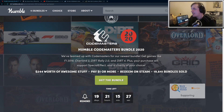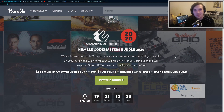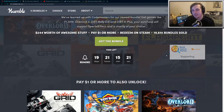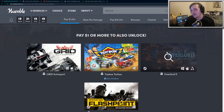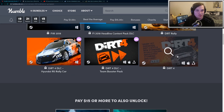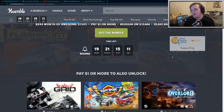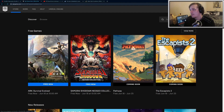Hey guys, today I want to go over a couple new things and some deals. First off, the Humble Codemasters Bundle was released — this is kind of a repeat bundle, they keep releasing Codemasters bundles. It's basically just a bunch of racing games and so forth. I'll go over a couple of the games but I'm not going to spend too much time on that. Before I do that, let's go to the Epic Game Store.